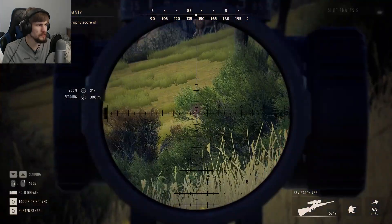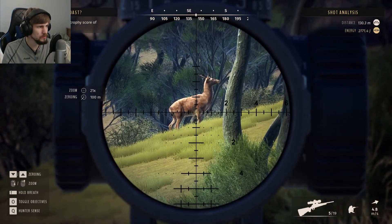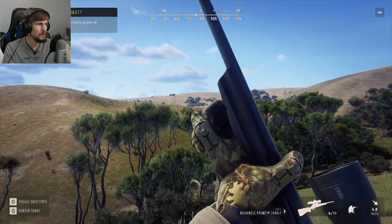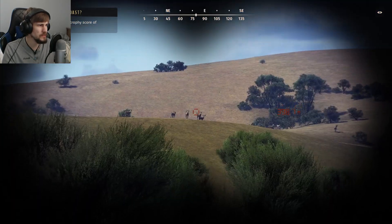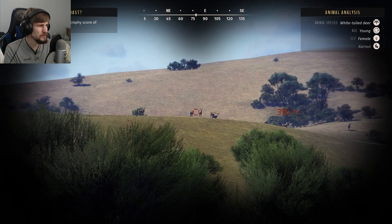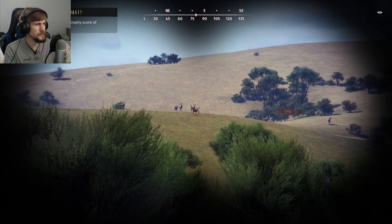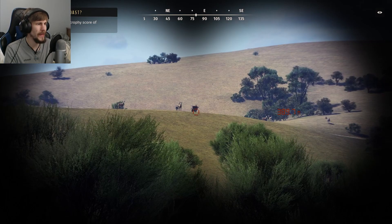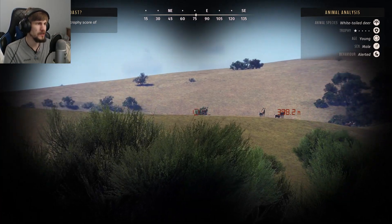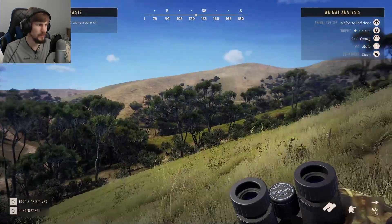Now it looks like this might just be one all on his own. So I'm going to bring it down to 100. There we go — and I think I am getting better with the heart shot placements. Everybody got alerted, but they're not spooked. So I think as long as I don't move, they might just stay still and possibly calm down. That will probably also mean once they calm down, anything else that's been alerted will calm down too, and then I can go collect what we got.